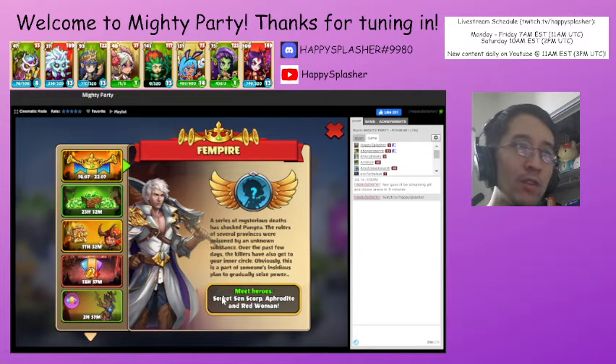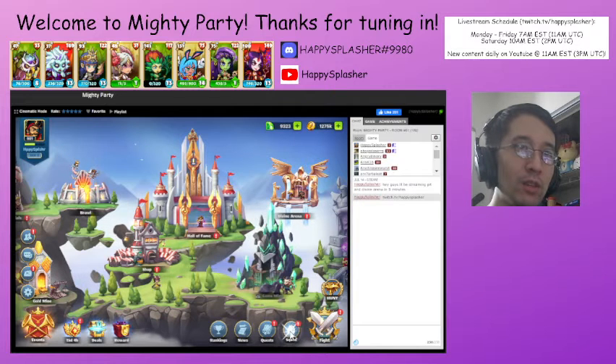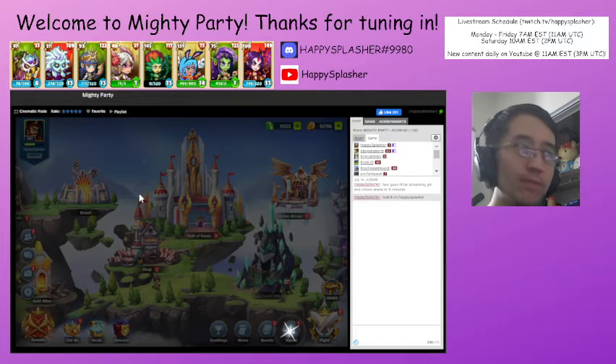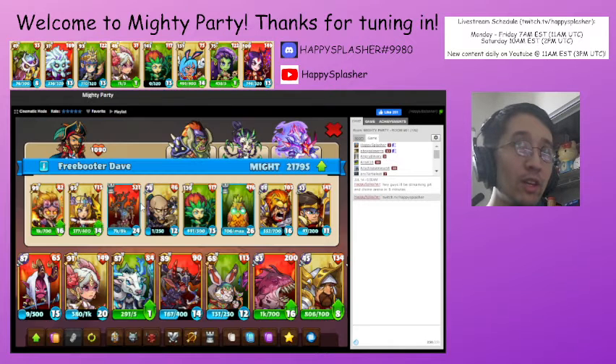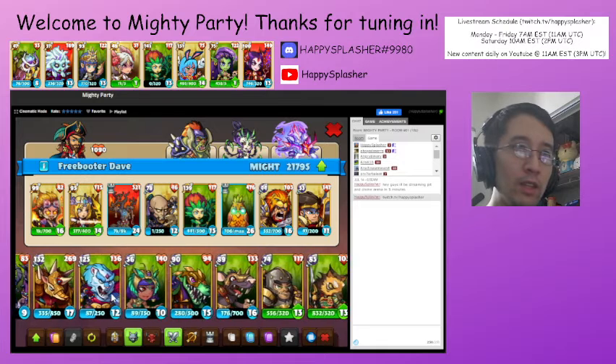You'll have three heroes that you're looking for. There's the Circuit, Sen Scorp, the Aphrodite, and the Red Woman. I don't think they have it introduced here. I'll check the actual news and see if they have those units. They do not. So let's just look at them in our inventory here. We'll go to our squad. So Sen's Circuit, which is a nature unit.